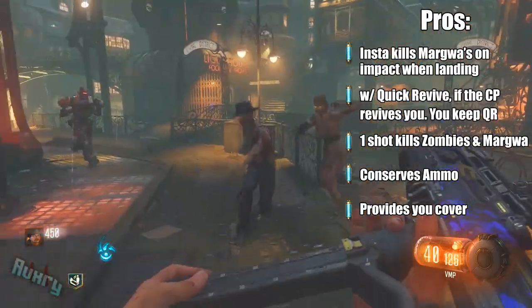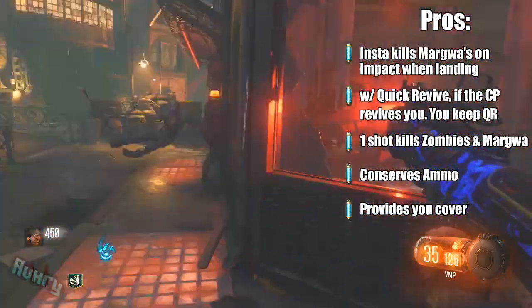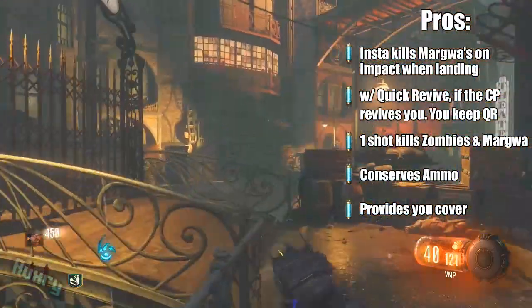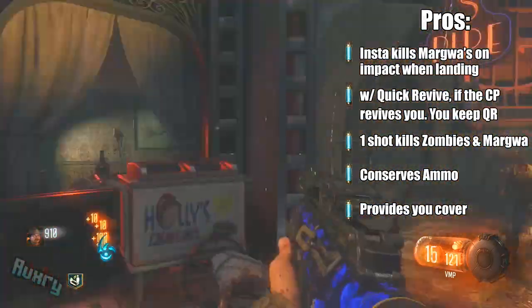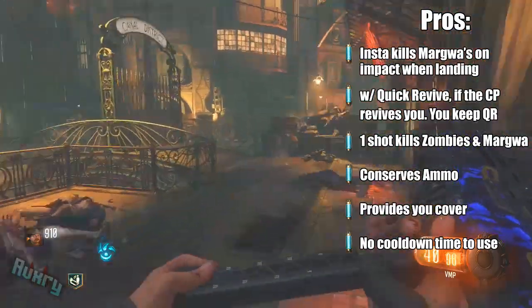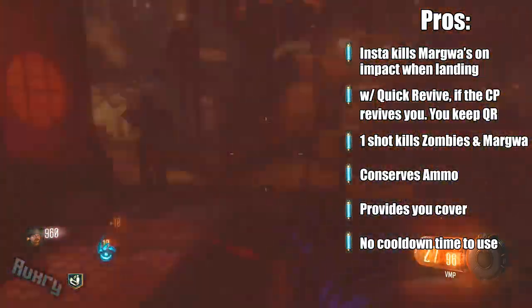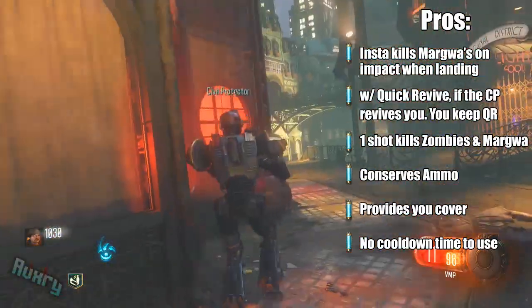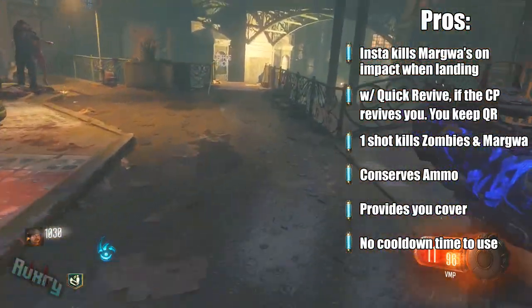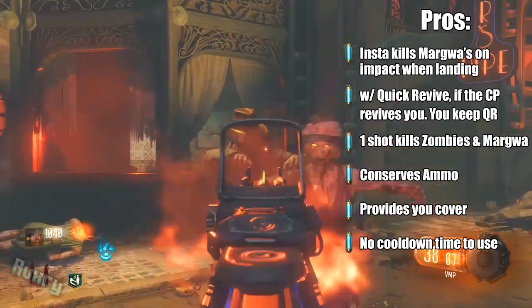It does provide you with cover if you're trying to get a shield, pack-a-punch, or get perks — it's a nice big-brother type of thing, like a little bird in MW2. Also, the cooldown for activating the Civil Protector is just once he dies out, you can go buy another one. It's not round-based, so as long as you have 2,000 points, you can purchase the Civil Protector as much as you want.